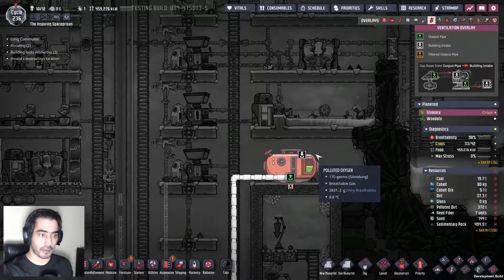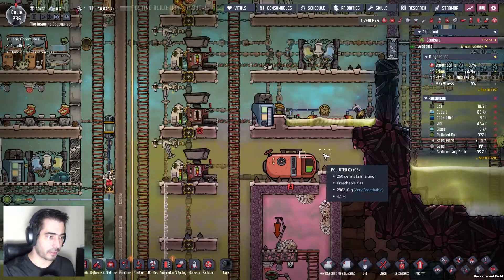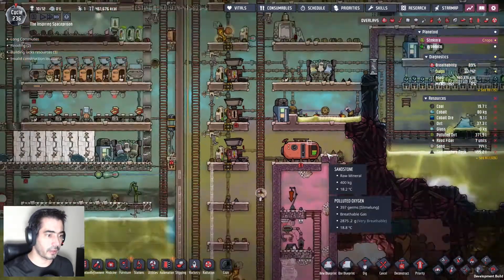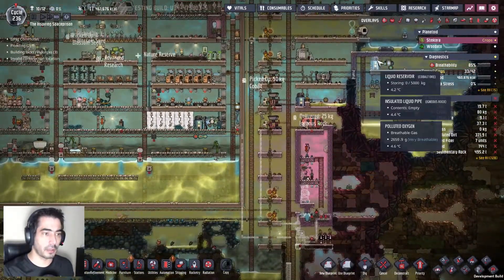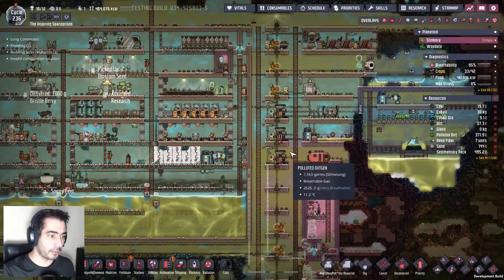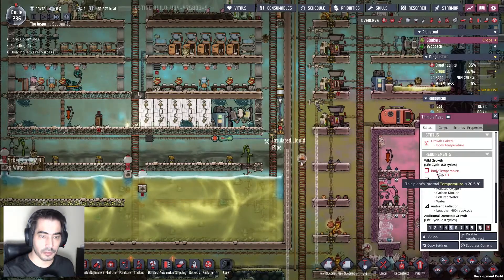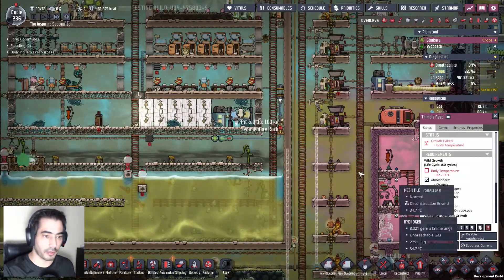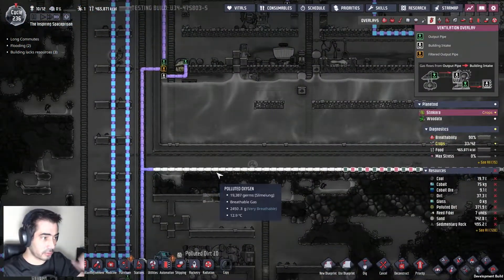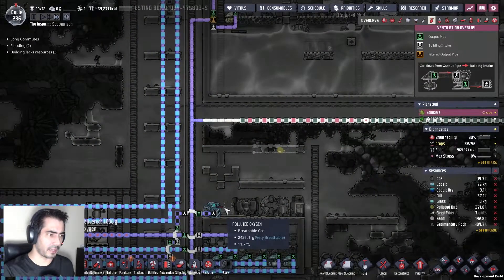Let's see if I'm correct — you need an entry point so that it can have an exit point. Let's see if what I think is correct. Yep — there we go. And this should start. Hopefully it will go down.